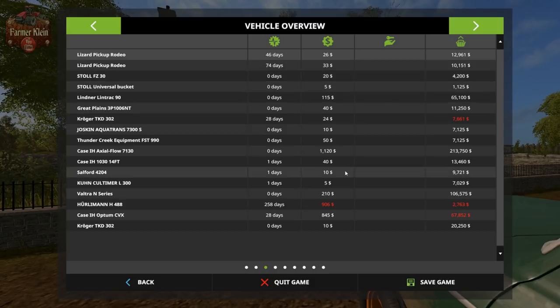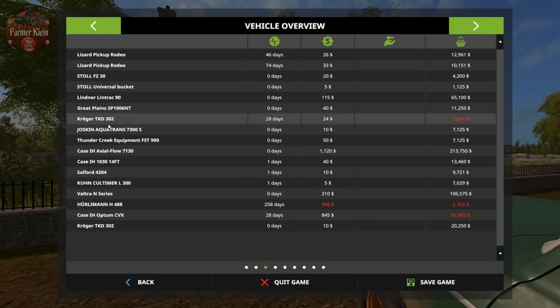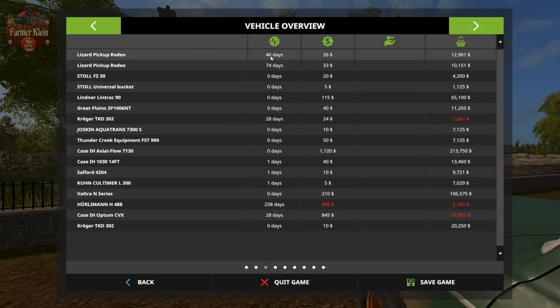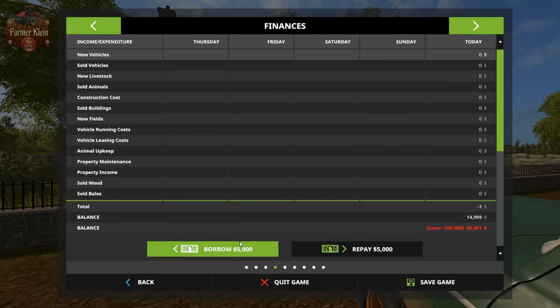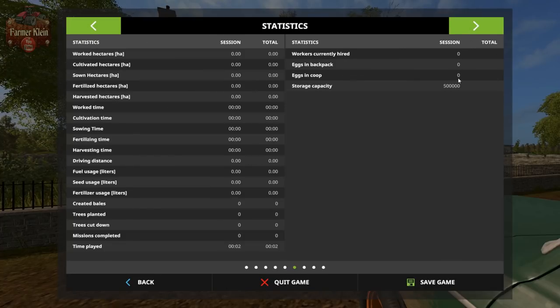From the starting equipment list, nothing is leased. We do have a few things that are fairly old or have high hours on them — the Kurlerman, the Kroger TKD tipper, and a couple of Lizard pickups, both with fairly high usage. I'm going to borrow some money so we can buy animals after we build the animal areas. We have all three animal types on this map — sheep, pigs, and cows — though we don't start with any animals or feed in the troughs. Our silo has a capacity of 500,000 liters.